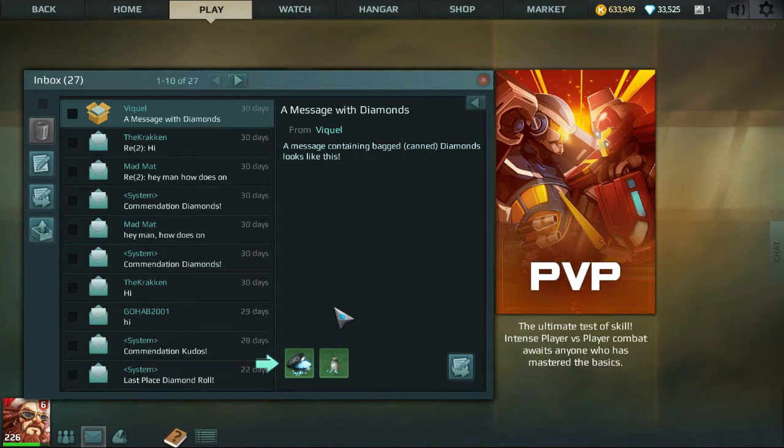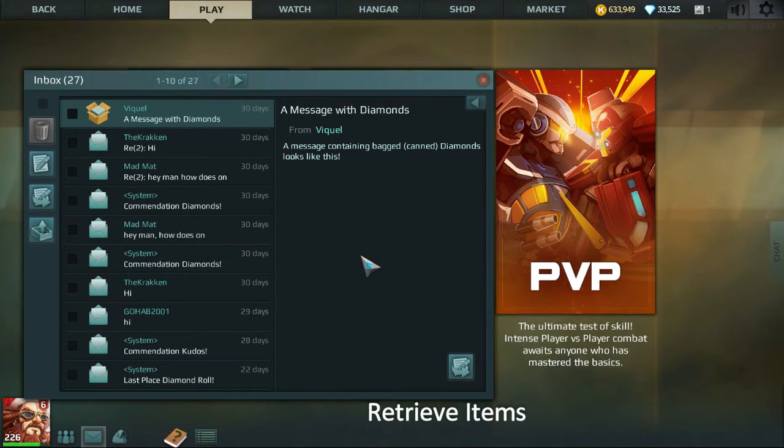You are able to receive up to four items per mail. To accept these items, all you have to do is just click on them, and they are now in your inventory.